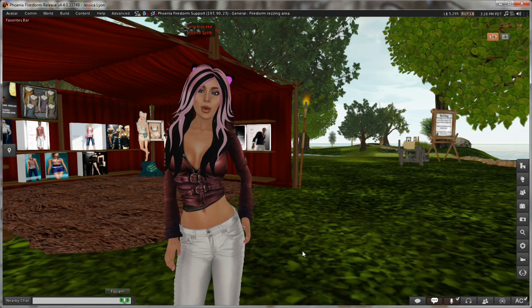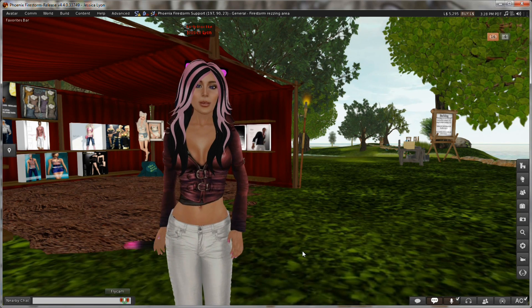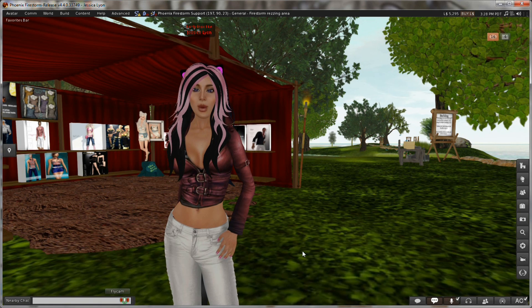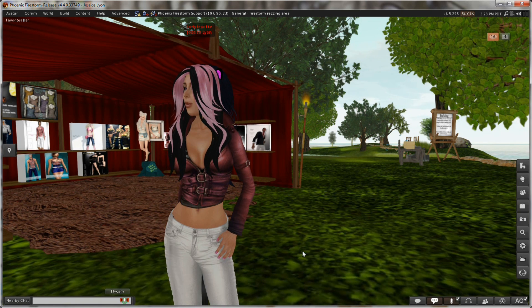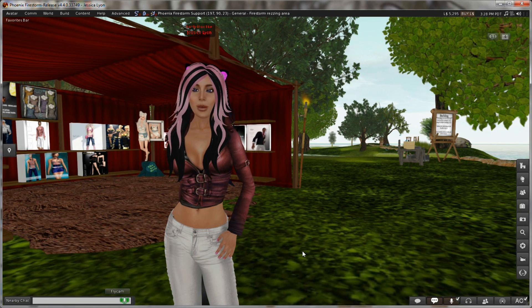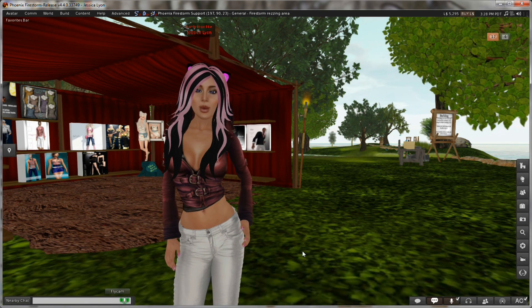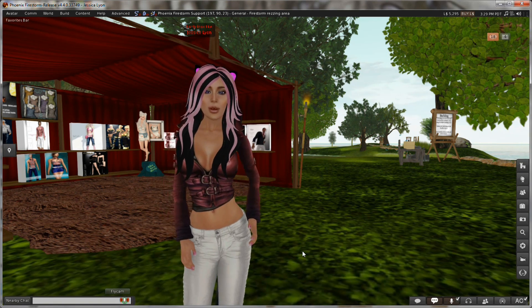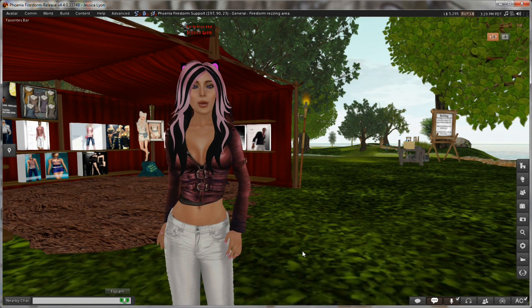Have you ever found yourself in a situation where you buy a new outfit, have to find it in your inventory, wear it, then make adjustments to the sleeves, collars, cuffs, pant legs, zippers, and you name it? But your avatar keeps moving around and it gets frustrating, so you realize you're going to need a pose stand. You go into your inventory to look for one, finally find it, go to rez it, and realize you're in a place where you can't rez a pose stand. So then you've got to go find someplace where you can.